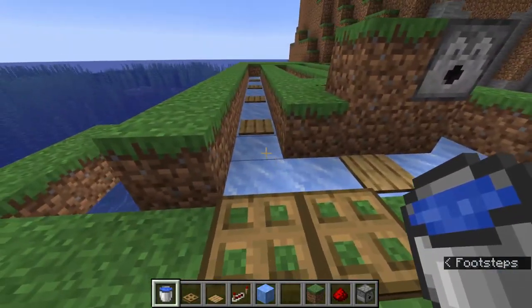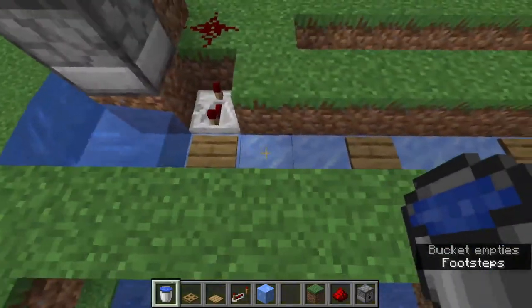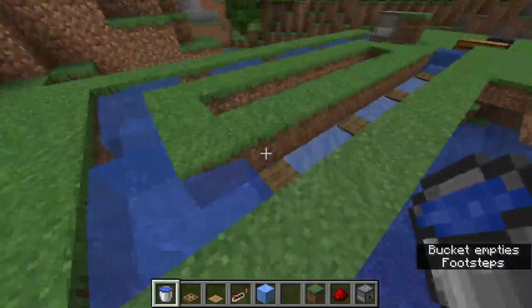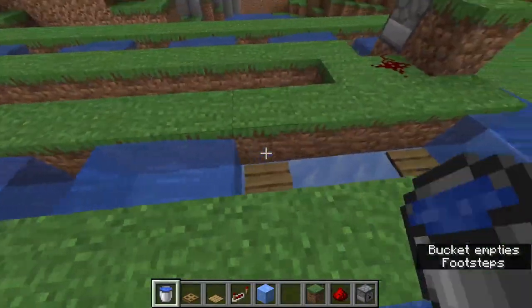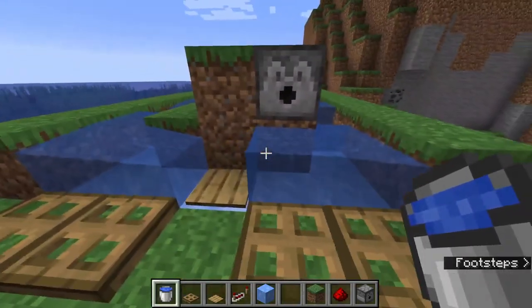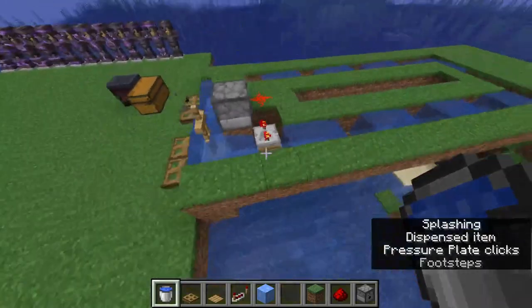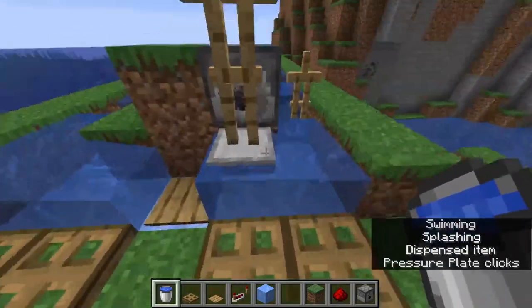Now place water on everyone that's next to the pressure plate, just like that. To actually get it started, just jump on it quickly — or throwing an item on it also works.